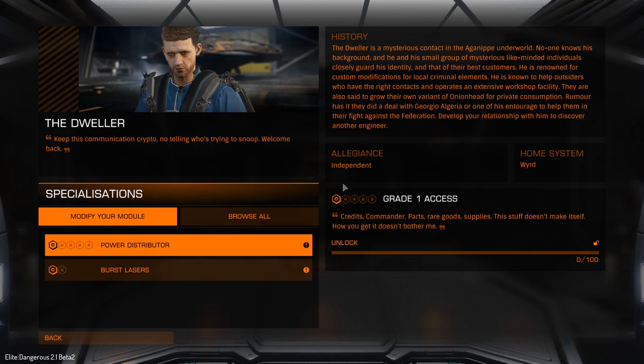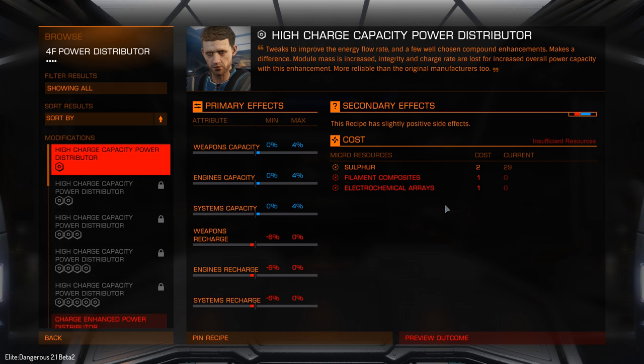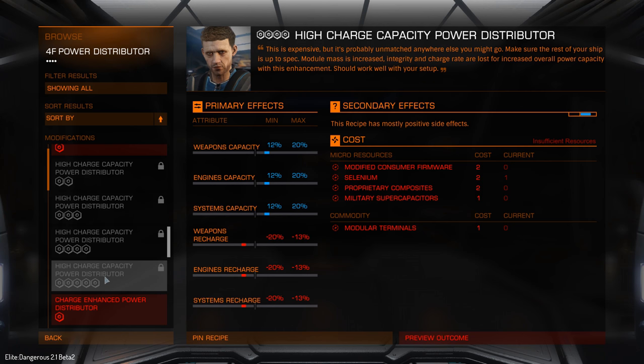The idea with the engineers is it's kind of like a crafting system where you have to go to specific people who really know the inside and out of hardware. This guy will look at my power distributor and burst lasers. I can request a high-charge capacity power distributor that improves the weapon energy flow rate with a few well-chosen compound enhancements. There are some downgrades and some upgrades — it's a bit of rebalancing for people that really want to tune their ships to get the maximum out of them.